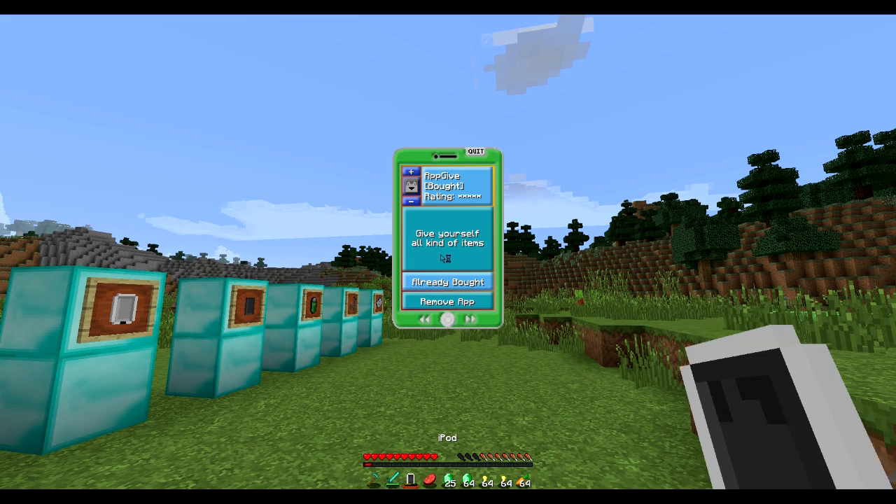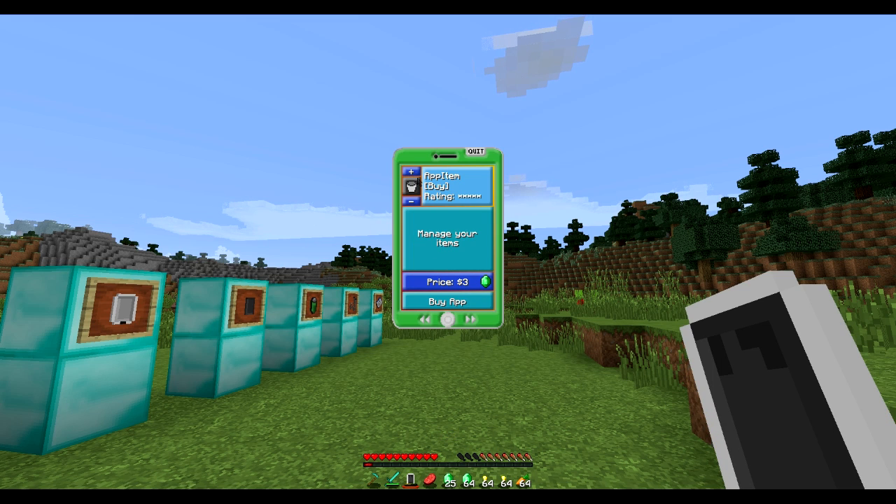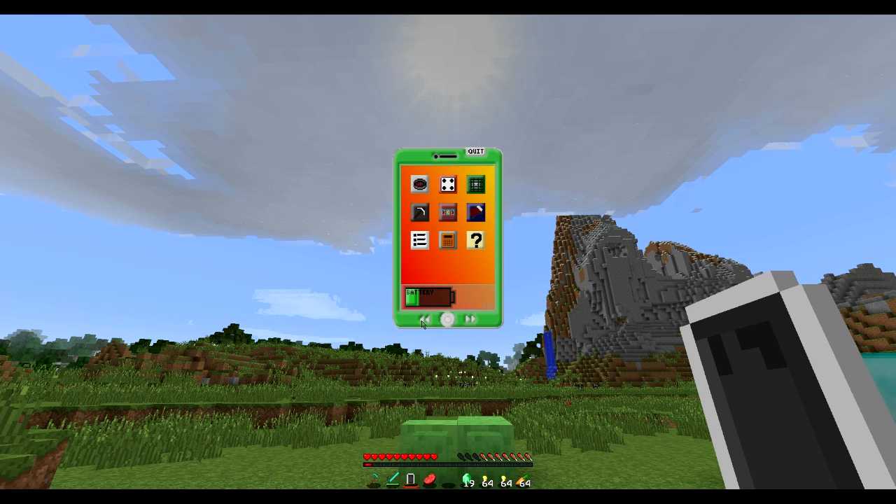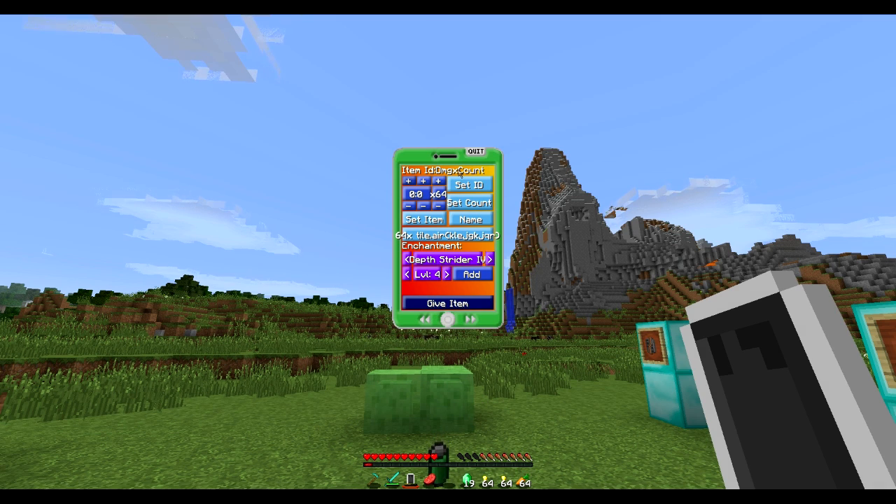Let's just buy every single app while we're here and showcase them one by one. Look at all these apps — we've got a second page accessible with the button at the bottom. These are all our apps.